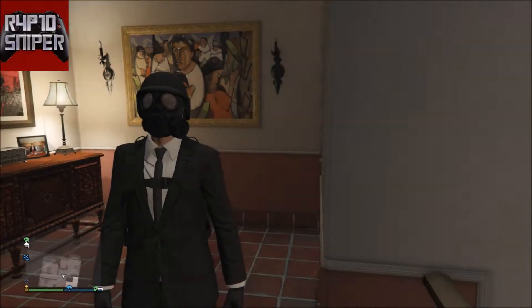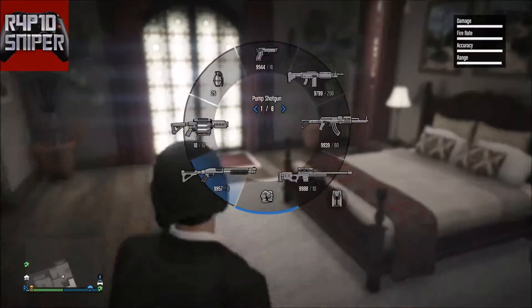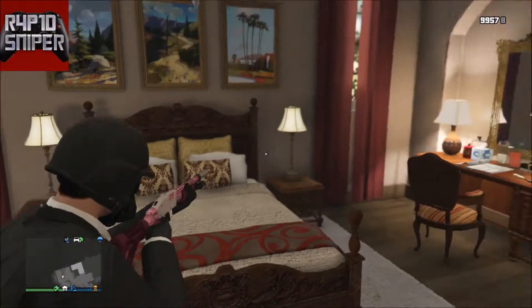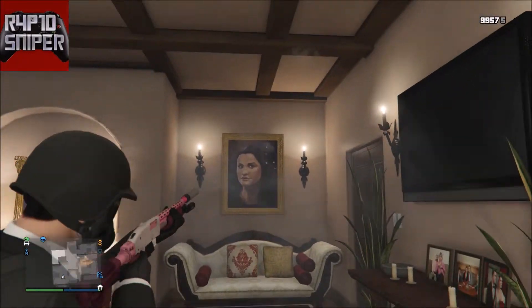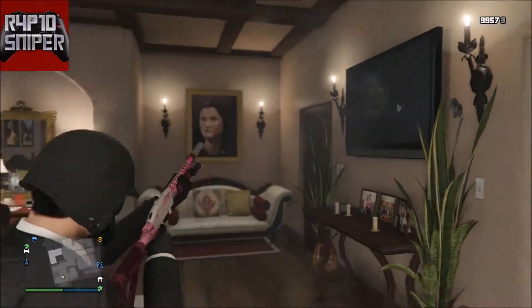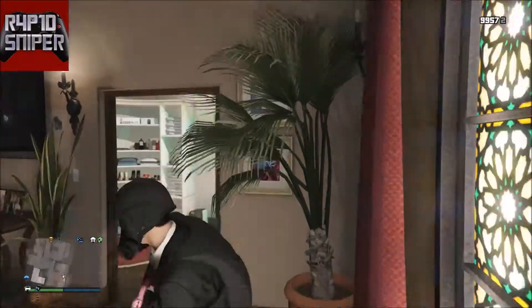You should then be spawned inside his house. I will also be showing how to do this with Lester's warehouse — it's pretty much the same, just a little different. As you can see, I've left the job and I've spawned inside Michael's house. It's the same as single player — it's just his house before everyone leaves, because there's nothing on the mirror and stuff.